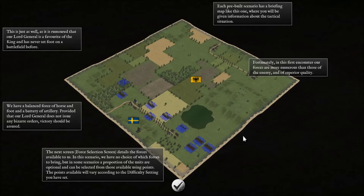The next screen — the force selection screen — details the forces available to us. In this scenario we have no choice of which forces to bring, but in some scenarios a proportion of the units are optional and can be selected from those available using points. The points available will vary according to the difficulty setting.